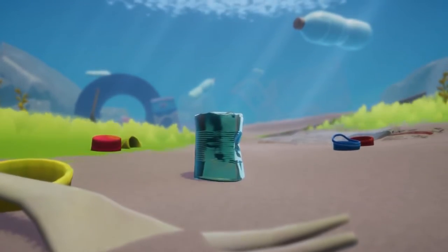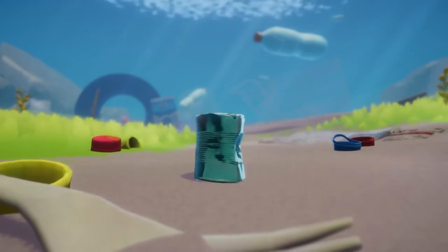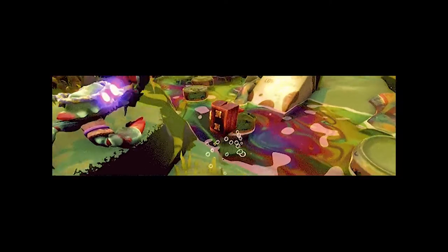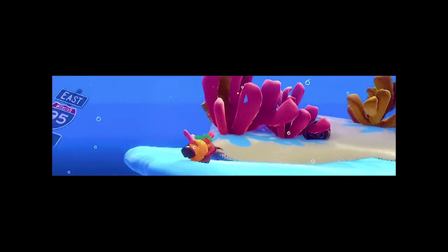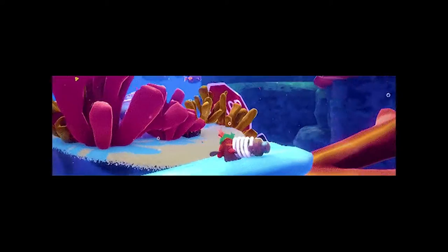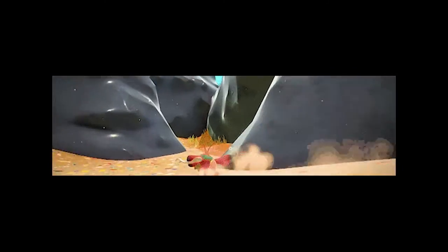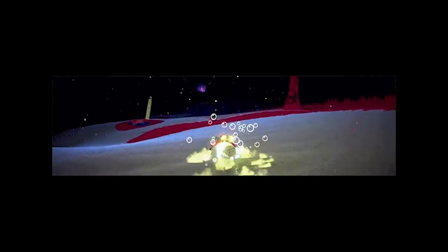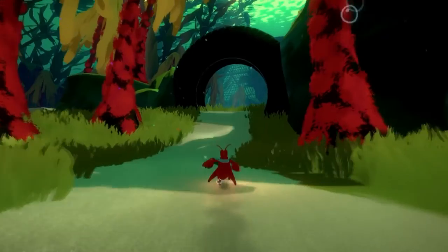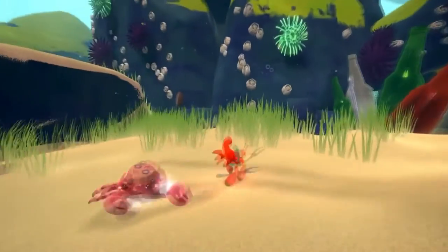There are also a couple of GIFs on the Steam page that show off some new areas and enemies in very low resolution. There's a car for some reason, a shoe shell, a gun shell, a rubber ducky shell. And they weren't lying about the pollution — some of these areas are very nasty, but also very aesthetically different, which is good for a game that doesn't have a map. Another Crab's Treasure is supposed to be a more approachable souls-like game with assist options for people of all skill levels, but I have a feeling the normal mode is going to be kind of hard.